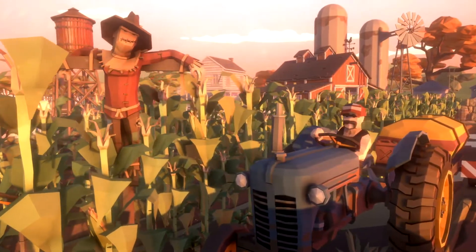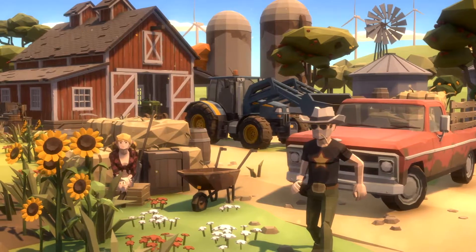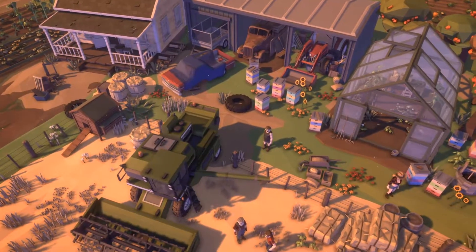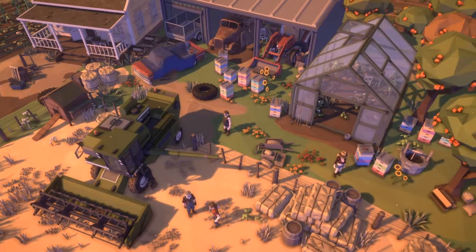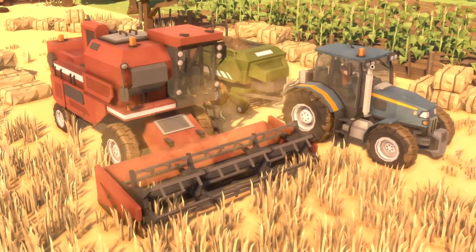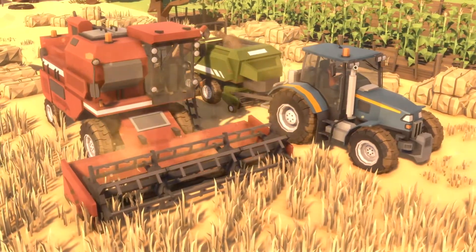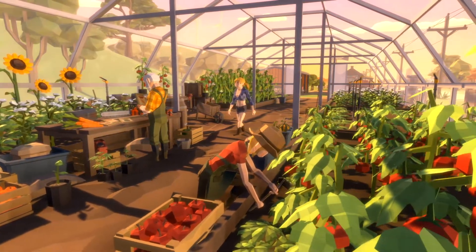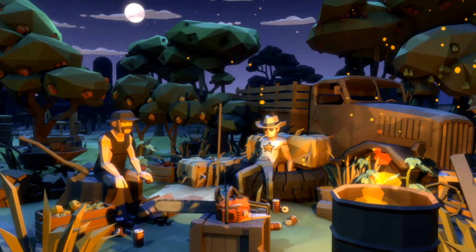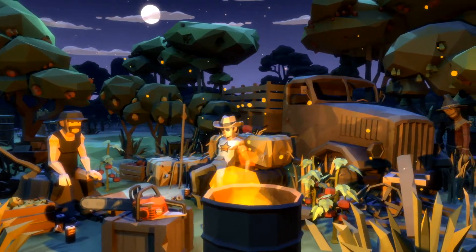Next up is the Farm Pack. One thing I want to mention — all the little animations you see in the demo videos are particle systems actually included with the packs. Here with the combine, you have all these animations. Other ones include fire, explosions, water moving. Cinti includes a lot of particle systems already in the pack for you, so the fire, for example, you don't have to make — that's included as well.